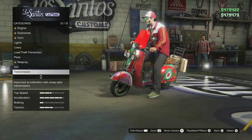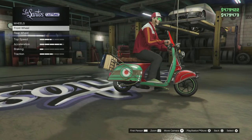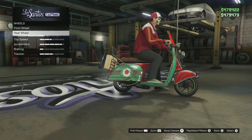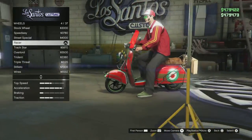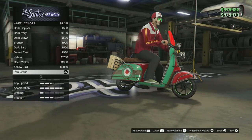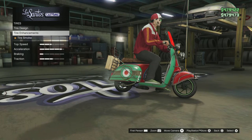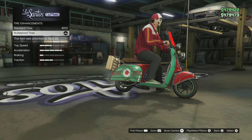For the transmission, just a basic turbo. For the wheels, I went track star for the front one, and race for the rear one — thought those kind of looked good. For the wheel color, I went pea green. I went no design, bulletproof tires.